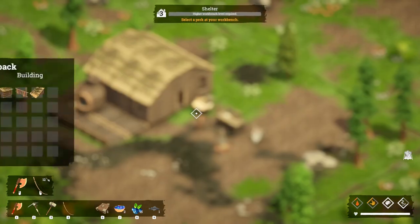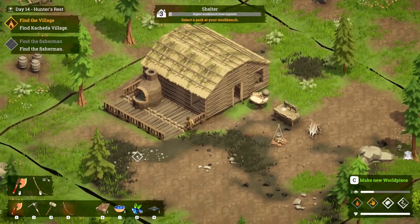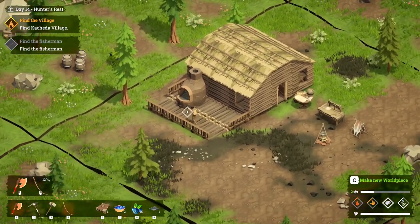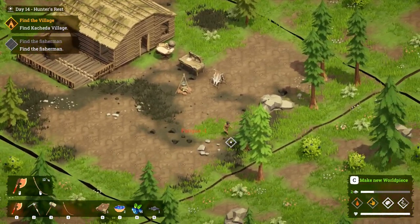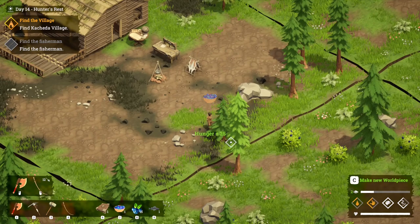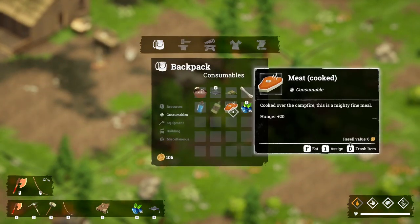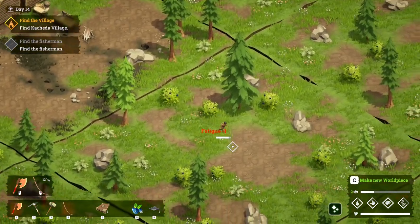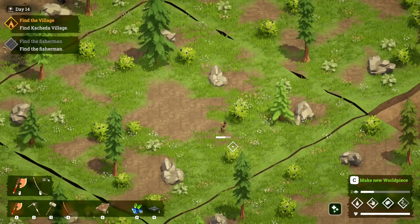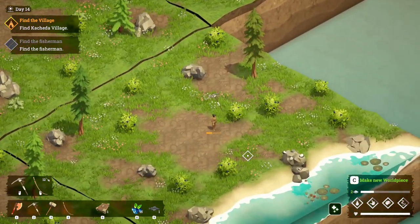We need some nails for the workbench upgrade. Let's go and grab some tin. We're also going to need some water and some food. So let's eat those berry bowls — that's good. I've got a bottle of water on me as well. Let's drink that and we're going to grab some dirty water from these areas, and we'll also go and get some tin because we're going to need to start working on that.